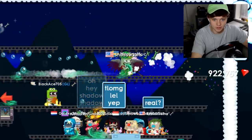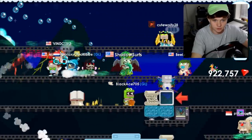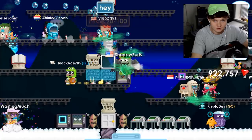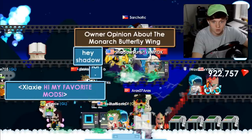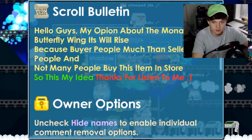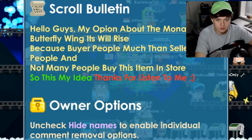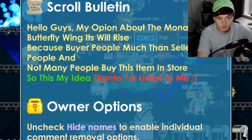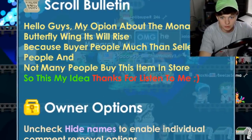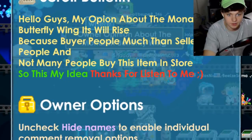Where's the boy at? Come here dude. Is he actually — what is he doing? Look at him. That's the punch effect, it does that. Oh, that's dope. Owner opinion about the Monarch Butterfly Wings: 'My opinion is it will rise because more buyers than sellers, and not many people buy this item in store. This is my idea, thanks for listening.'